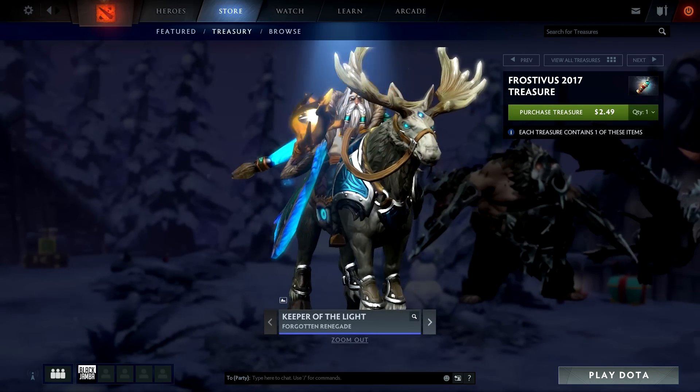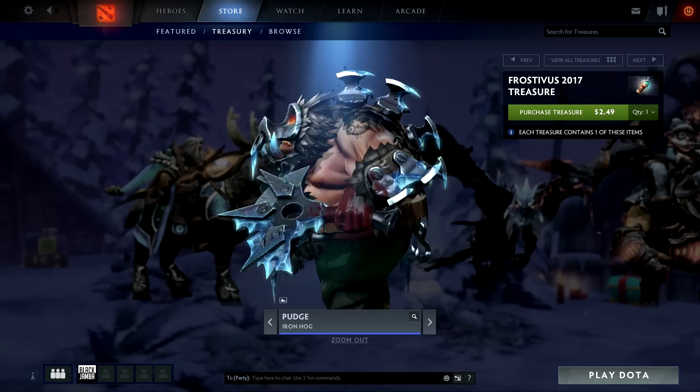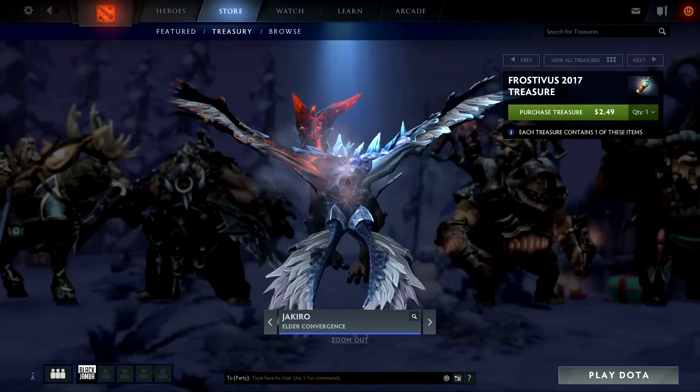Let's just go through the items really quick. We have Kunkka — looks like Gandalf the Gray up in here, holy shit. And this pig Pudge, he's got the ice pick on his hands. This is a pretty good set, I like it.